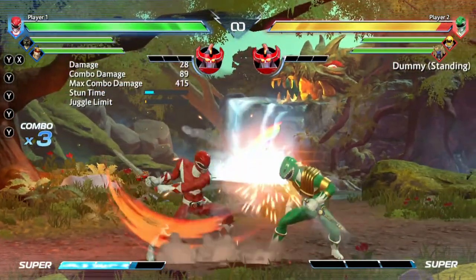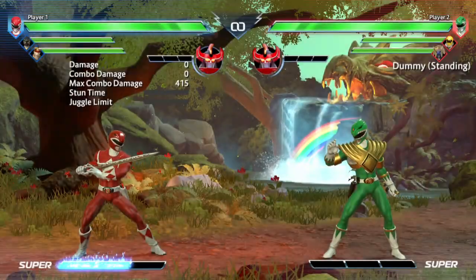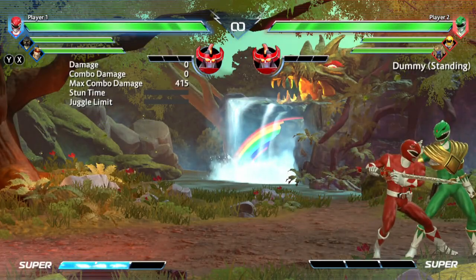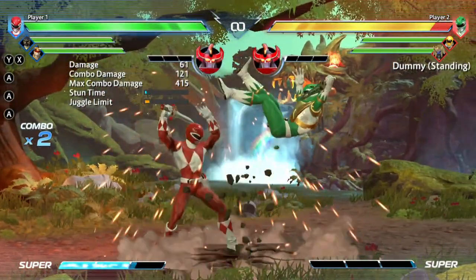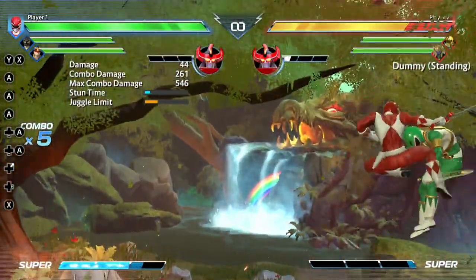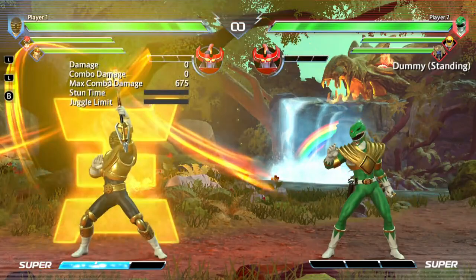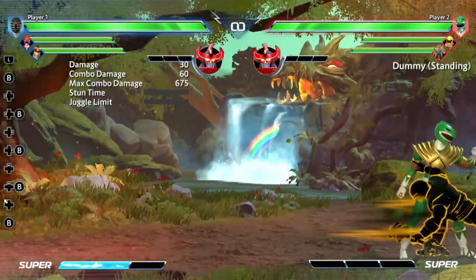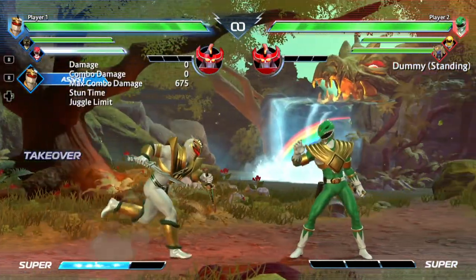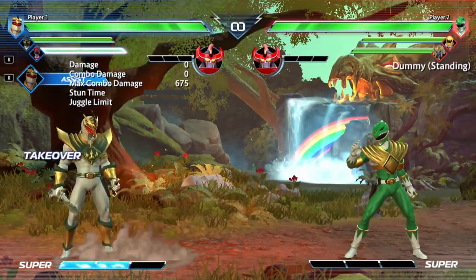There are character specific attack chains, which either link into the same strength button like light into light, or into increasing strengths like light into medium into heavy, and most characters can mix and match the two types up to certain points. Nothing new here, but nothing too frustrating either. Inputs for special moves use one button and a direction — you press the special button on the ground or in the air, or you press the special button and one of two directions, forwards or backwards. There are no varying degrees of strength for these moves.